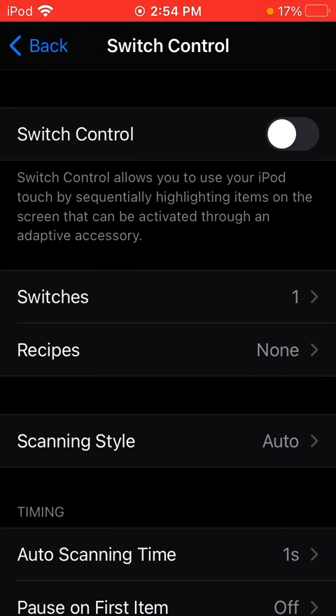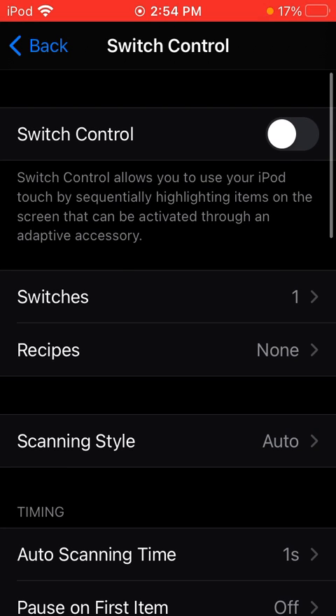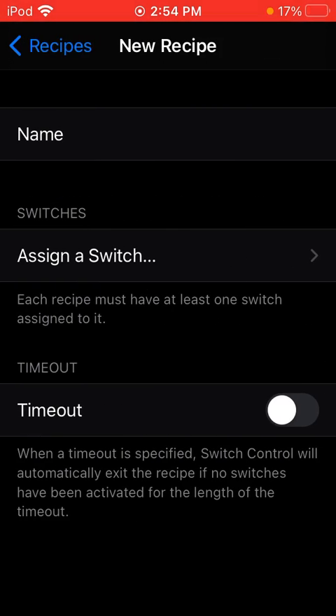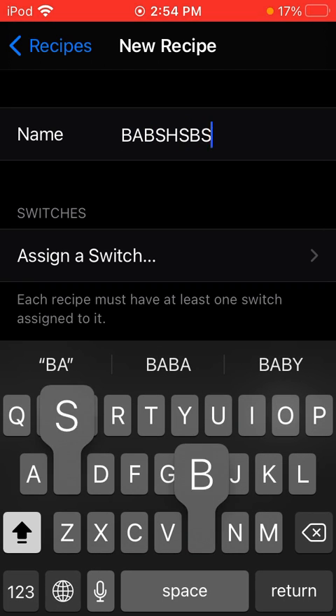That's all you got to do. Press Back now. The one that's highlighted right here — Recipes. That's what you want to click on. Create New Recipe. Name it whatever you want.